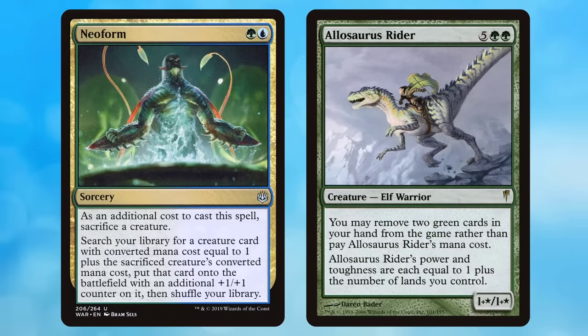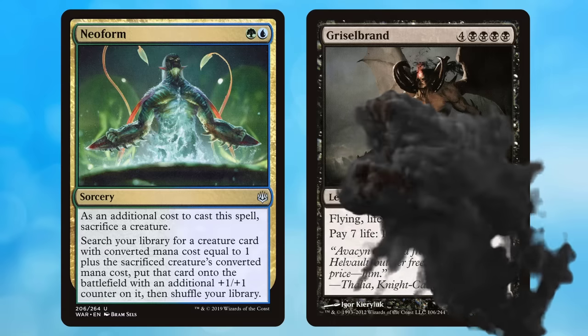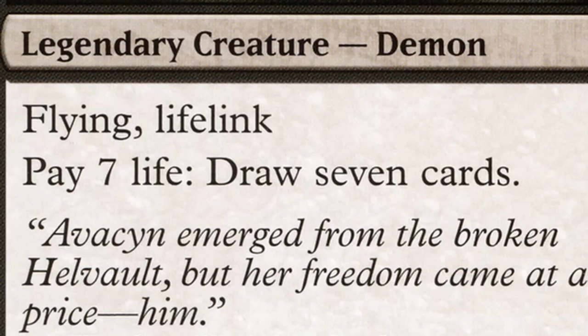Neoform exchanges Allosaurus Rider for something way more devastating: Griselbrand. This 7/7 flying lifelink creature has one devastating activated ability — pay 7 life, draw 7 cards. And if you can draw your whole deck, the world's your oyster.